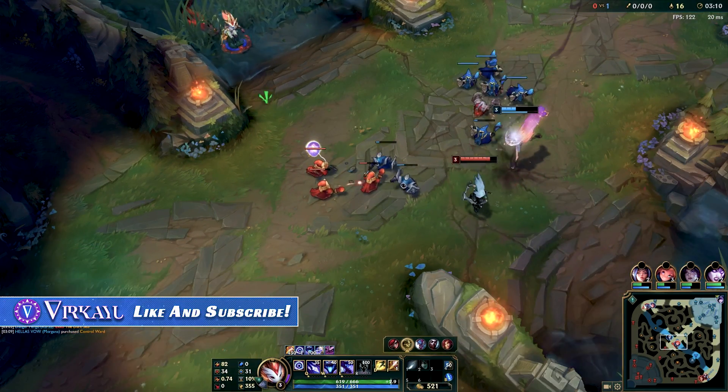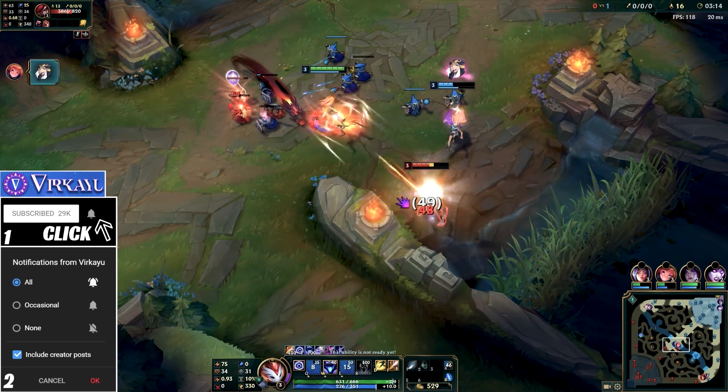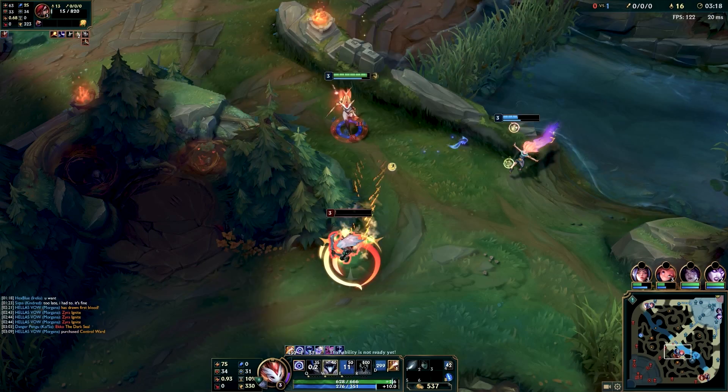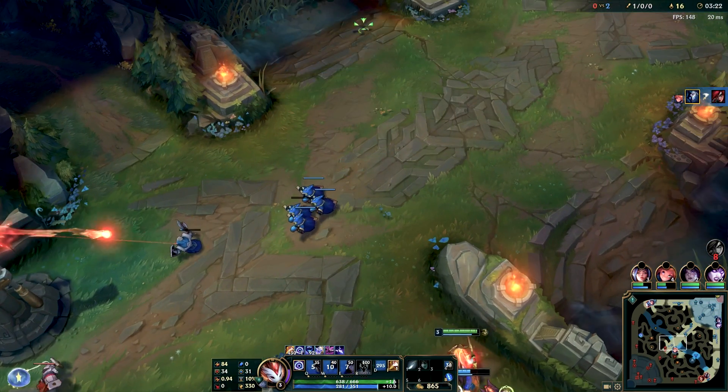With the buffs to the Scuttlecrab and other changes in the mid-season, along with the return of viability of Kindred, lane priority is coming to the forefront in how we can carry ourselves in solo queue and impact the rest of the map. If you want to go for an invade or your Kindred mark, you do have to pay attention to your lanes.